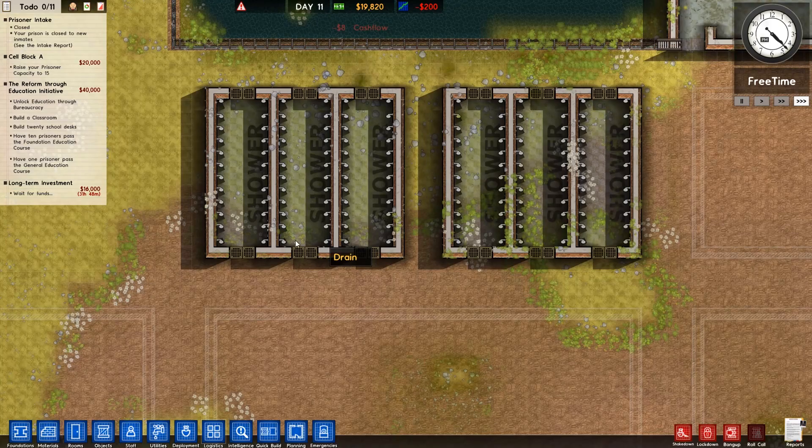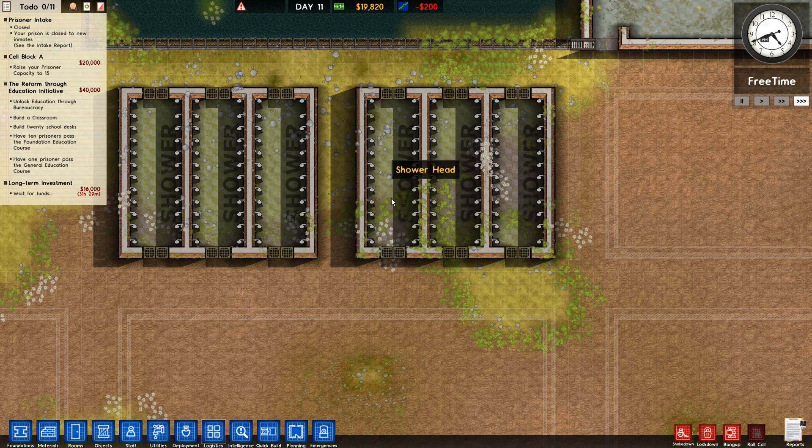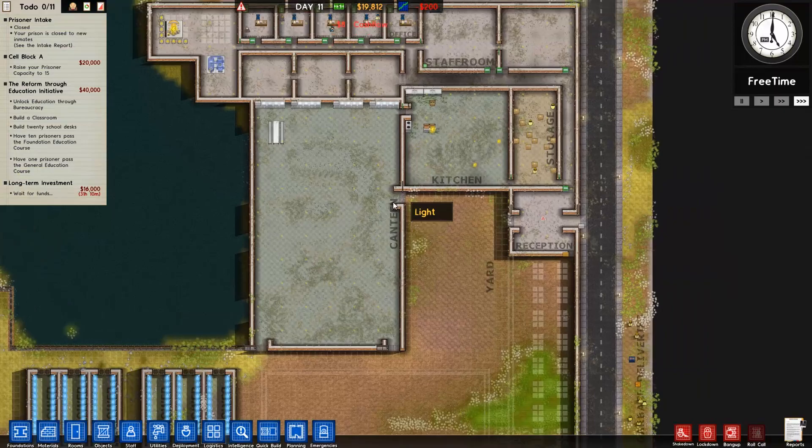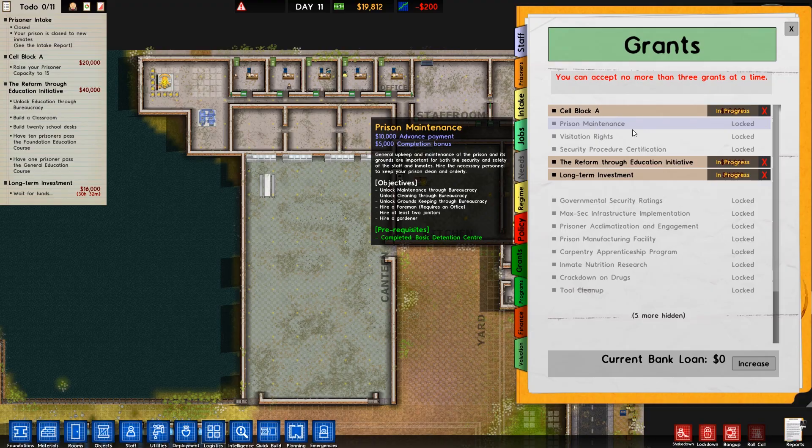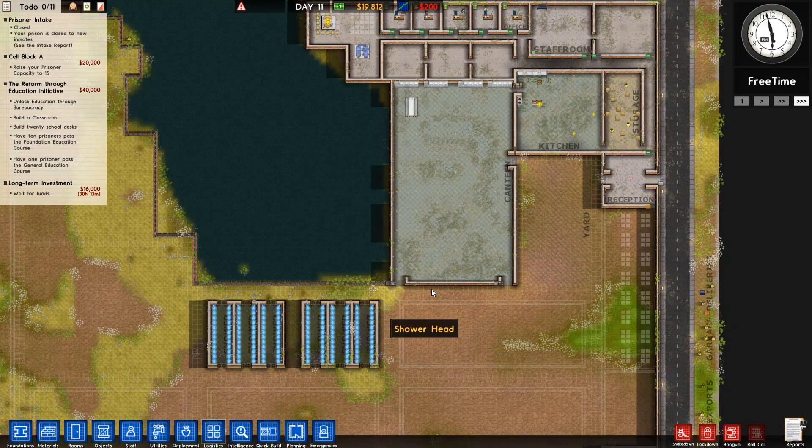Welcome back to Prison Architect. In the previous episode we placed a lot of showers - we still need to plumb them in but they're pretty much done. We also got another grant done - the basic detention center, which is all sorted. We're still waiting for the long-term investment. Once that's done we'll go over to the prison maintenance grant and then probably visitation.